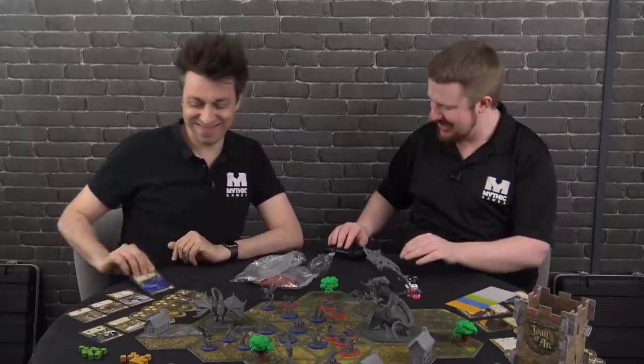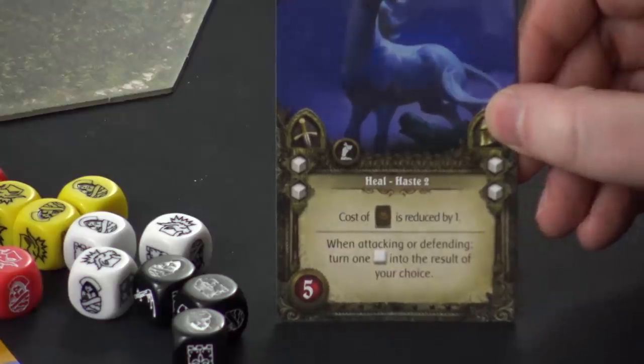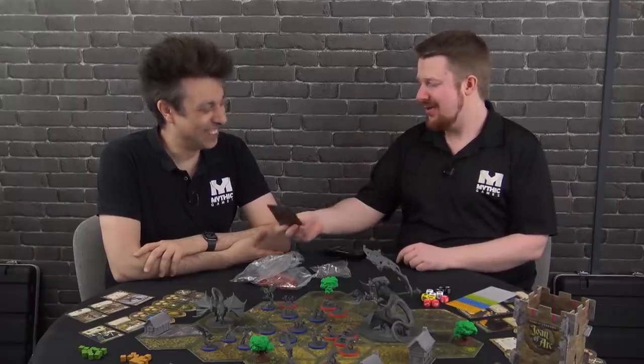Some units can use the blank rolls. Blanks are sometimes very useful depending on how you build your army or whether you're mass battling. This is what the unicorn unit is alluding to — it says when attacking or defending you can turn one blank white dice into the result of your choice. So if you're bad at rolling dice, you still have a good way of keeping yourself right.